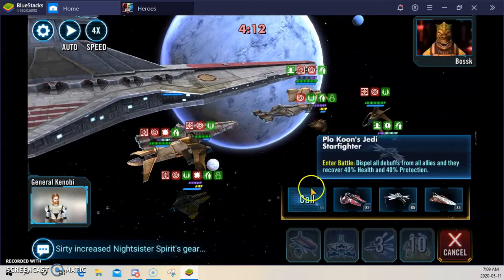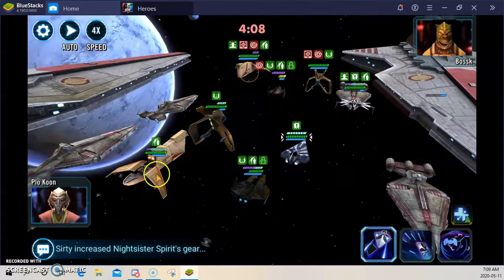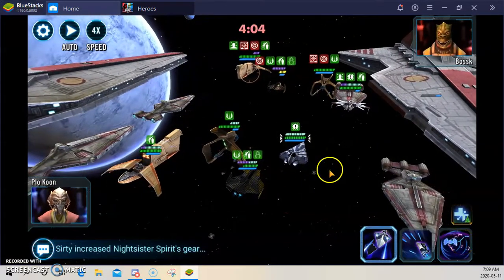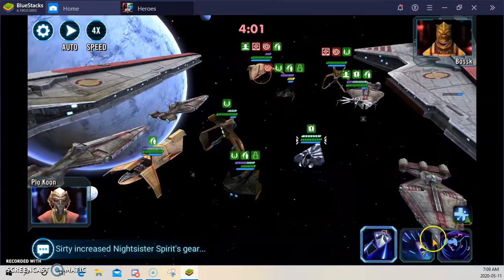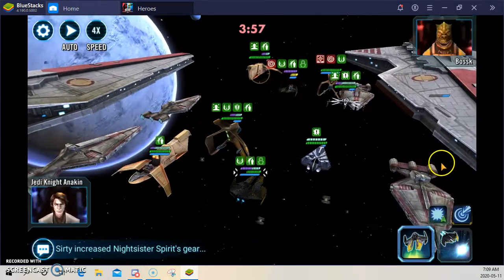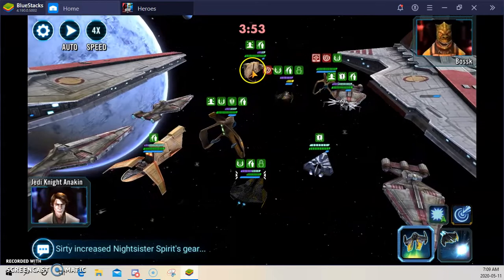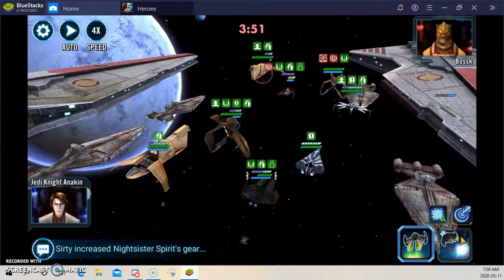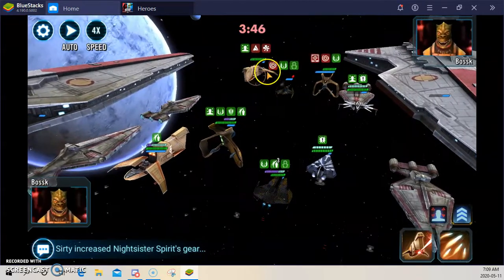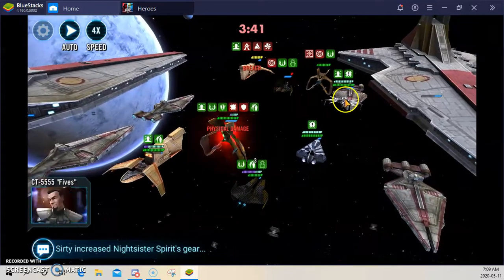So now we bring in Plo Koon — always Plo Koon right here. Now you have two options. Because I have no one tanking, I'm going to make fives tank. The other option is to speed up the entire team this second, but I'm going to make fives tank. So he's going to sit there and take it. Now I'm going to stay on Houndstooth because I want to stick these two buffs from Annie's second. This is the first time I've used it and I actually stuck it, which means I can get rid of this Houndstooth. So I'm going to ignore this ship for now.